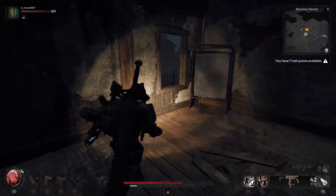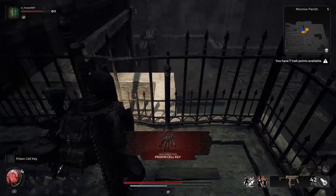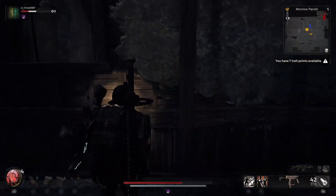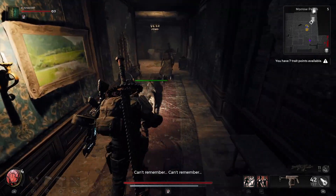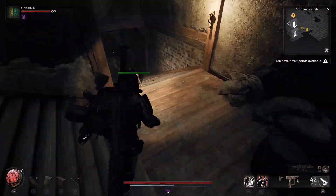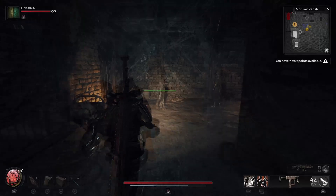Then if you go back out and head around to this window that's almost straight in front of you when you come out of that room, you will also get the prison cell key. You don't need that to get the code for the safe, but you will need it to get our second bonus item, and that is the Nightweaver stone doll.